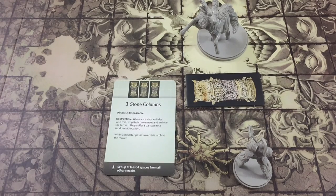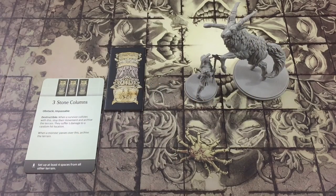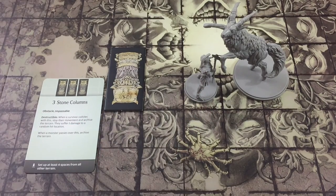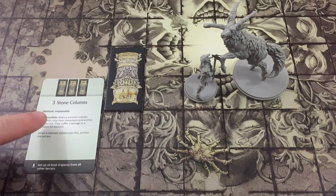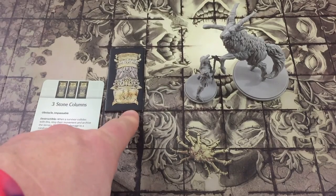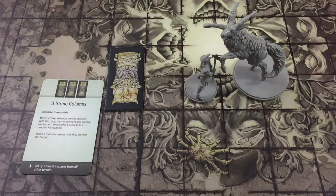Another persistent rule is impassable. Survivors cannot move through spaces occupied by impassable terrain, and if a survivor would enter such a space for any reason, the survivor instead collides with it. For instance, if the screaming antelope were to knock a survivor back into impassable terrain, the survivor would collide with it and be placed on the nearest free space adjacent to the terrain. Collisions will be fully explained during the showdown phase video. Some terrain is destructible, as the stone columns are. When a survivor collides with destructible terrain, the player archives that terrain tile. Unless otherwise stated, monsters ignore terrain entirely — monsters may freely walk over impassable terrain, and if a monster passes over destructible terrain, the player archives it and the monster continues movement as normal.